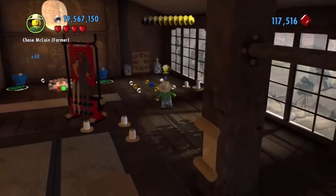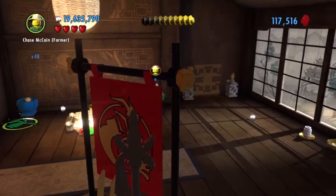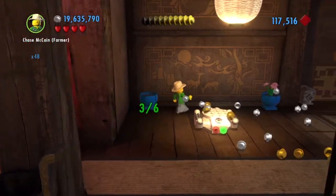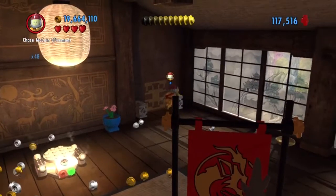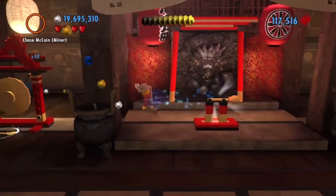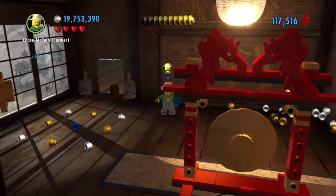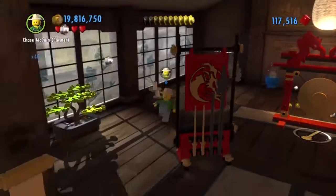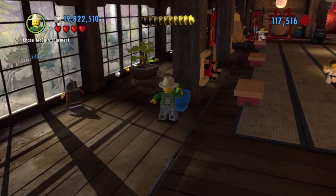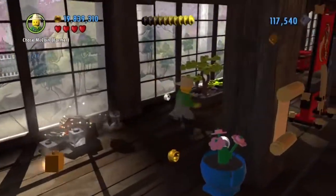There are two of them over this way. Let's check out the other side - there's one, there's two. Just one more potted plant, wherever it is - there it is. Now let's break some of these along the side if we can.